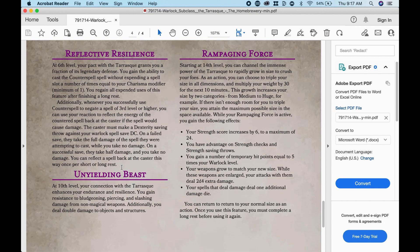Reflective Resilience: at sixth level, your pact with the Tarrasque grants you a fraction of its legendary defense. You gain the ability to cast Counterspell without expending a spell slot a number of times equal to your Charisma modifier, minimum of one. You regain all expended uses of this feature after finishing a long rest. Additionally, when you successfully use Counterspell to negate a spell of third level or higher, you can use your reaction to reflect the energy back at the caster if the spell would cause damage. The caster must make a Dexterity saving throw against your Warlock spell save DC. On a failed save, they take full damage of the spell they were attempting to cast while you take no damage. On a successful save, they take half damage and you take no damage.